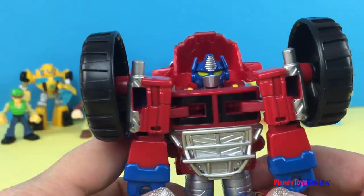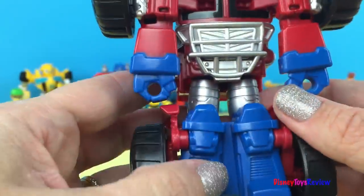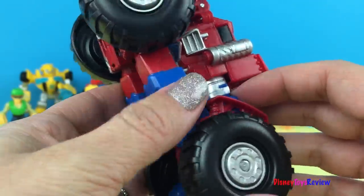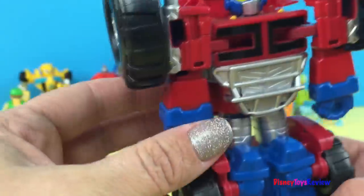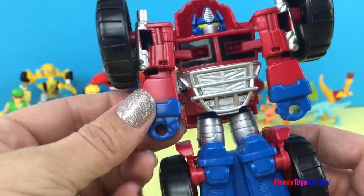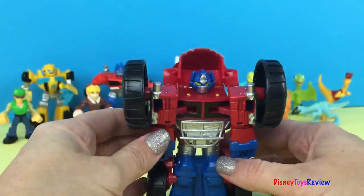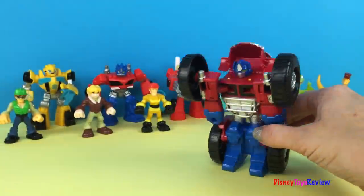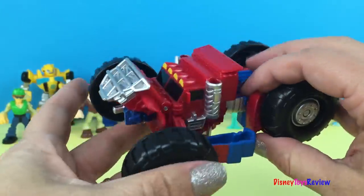So here we have Optimus Prime. You can tell by his dark blue head, his blue legs. He even has some wheels, and he is a semi truck. Let's take a look at him and see what else he has — his arms. He can roll like that. But I would like to see him transform. What about you guys?